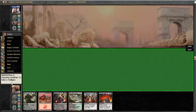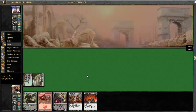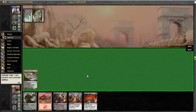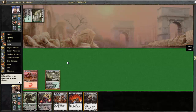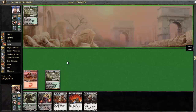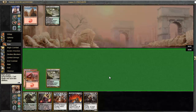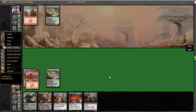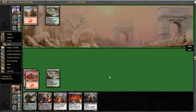Let's mulligan down to five. I'm not keeping this - as sad as that makes me - because this is not really a good hand. I mean, if we draw into a Swamp here in the next turn then it's gonna be good, but otherwise it's really not. We didn't. But now if we draw into any land we can play Garruk. Let's hope he doesn't have a Liliana - that would suck.